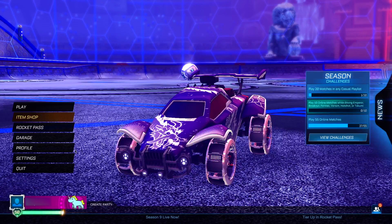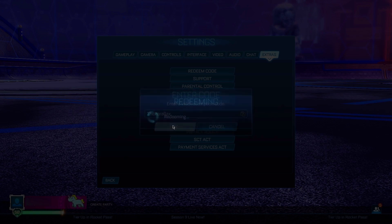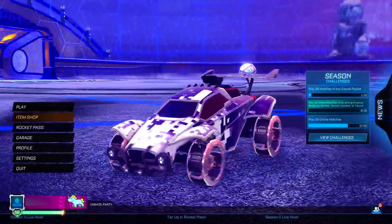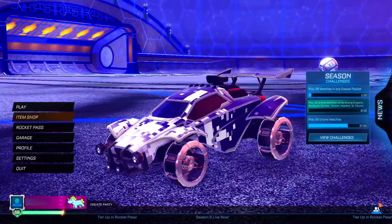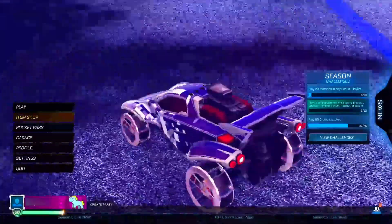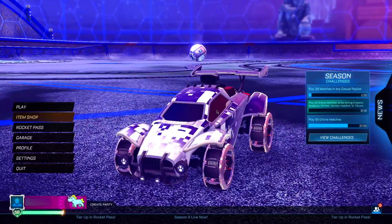For the fifth and final code today — our most insane one — head into the Redeem Code section and type in: parallax. This gives you the Parallax decal for completely free, which is a black market decal — completely mental that you can get a black market for free. Let's redeem it — boom, we've got the Parallax for completely free! As you can see, it looks absolutely insane, especially with the wheels equipped. It's overall a very good-looking decal.